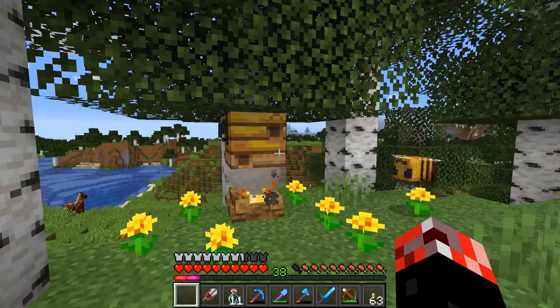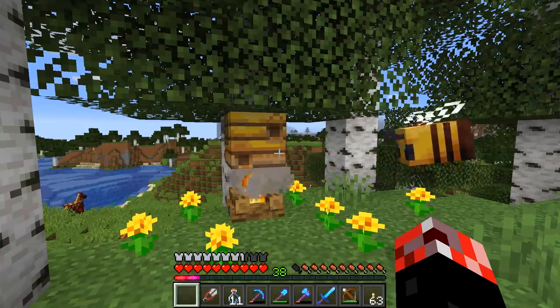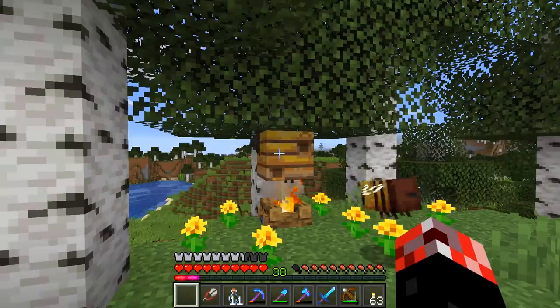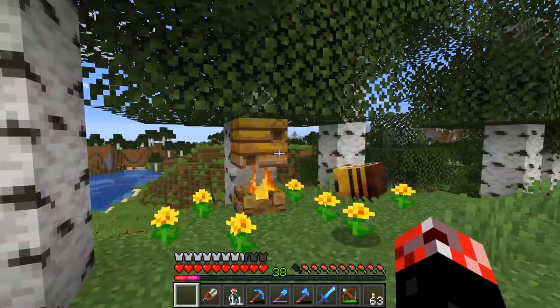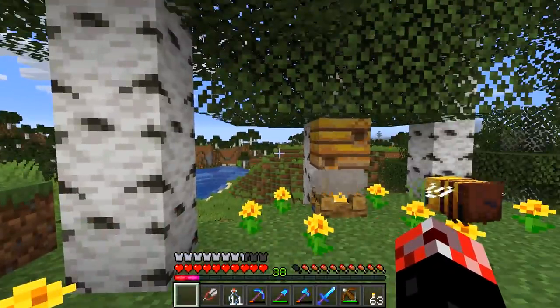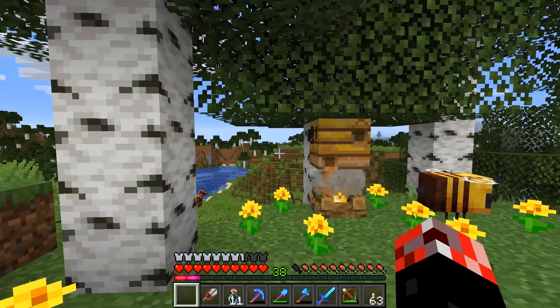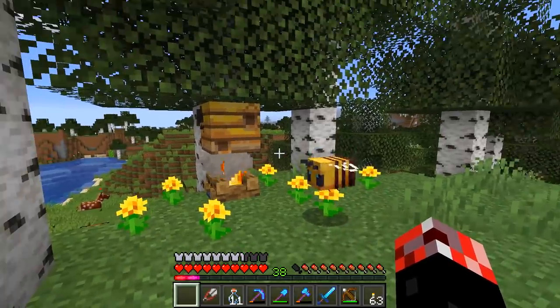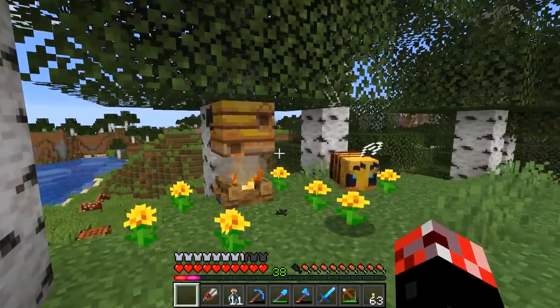Interestingly, I have noticed that even the baby bees work as well. I think that's pretty awesome to be honest with you. It means even the babies have got some sort of usage in the game, which is really quite nice. Because otherwise, when you think about most baby mobs in the game — what can they do? Next to nothing, right? Baby villagers, you can't do anything with them really. Most of the baby mobs, you can't really do much with them. So I think it's kind of nice that baby bees do work as well.